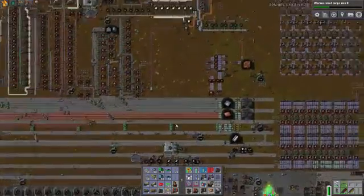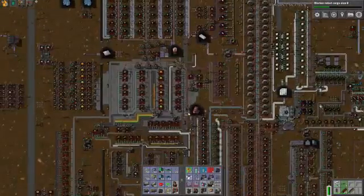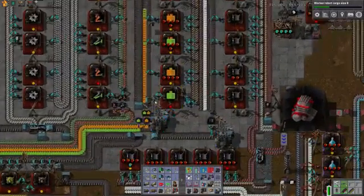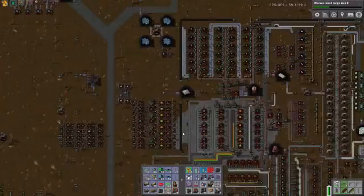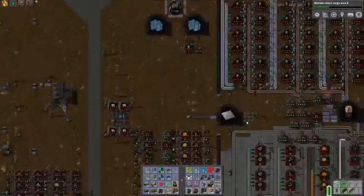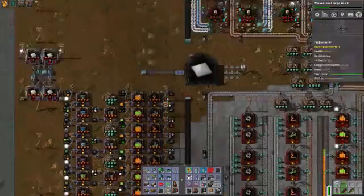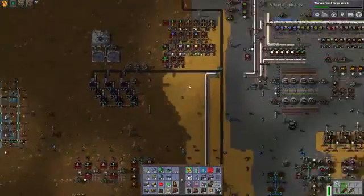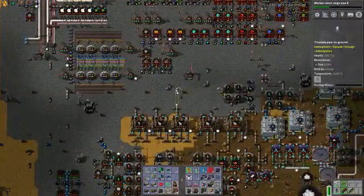We have something of a conventional bus-style layout that we started with at the beginning of the factory. But with so many different players focusing on so many different things, it became a very decentralized factory. I'm trying very hard not to fix anything — like, I can see that we should be using both sides of that belt. We tried to do a conventional bus style, but with so many players it ended up decentralized.